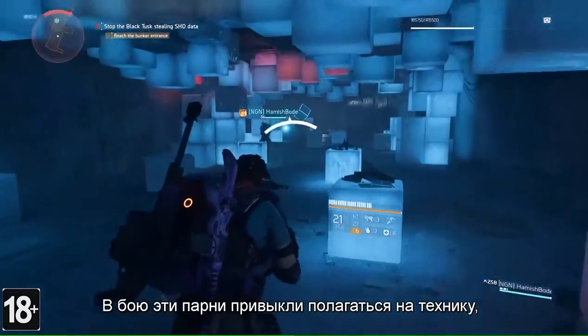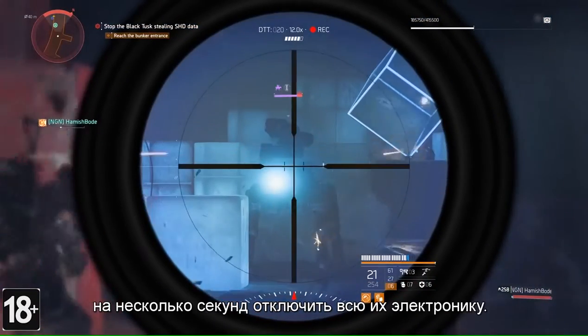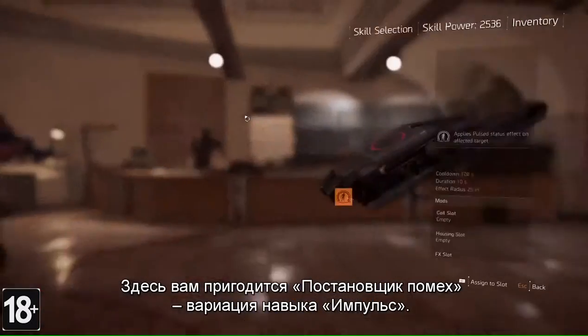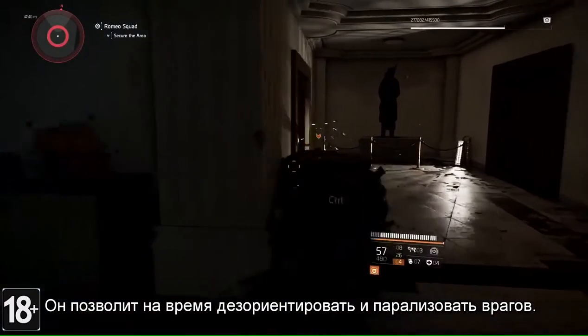Since tech is vital to the way that the Black Tusk operate, being able to disable all their electronics for several seconds provides a huge tactical advantage. That's why using the jammer variant of the pulse skill can be a huge help, disrupting your enemies and stopping them dead in their tracks.